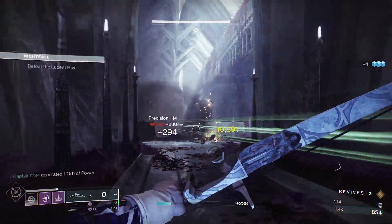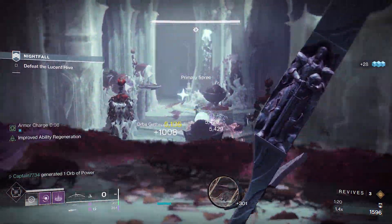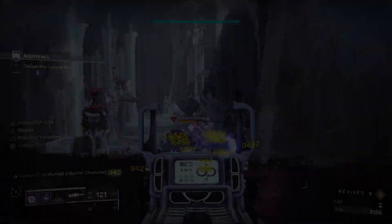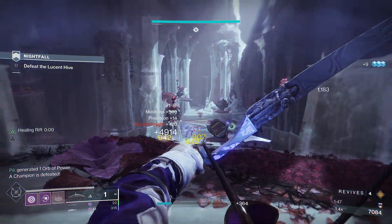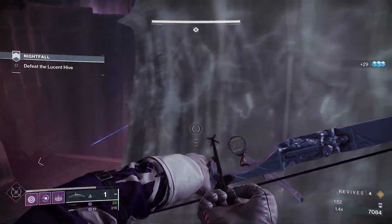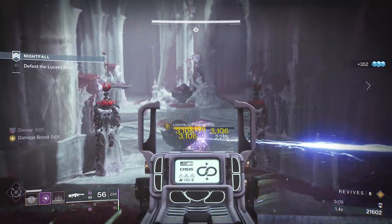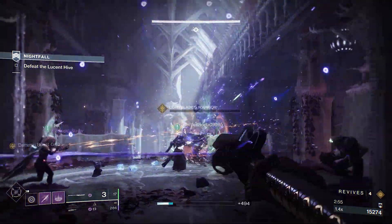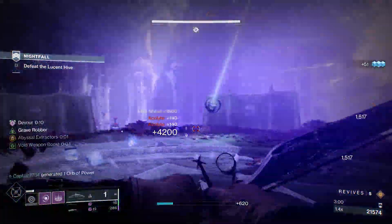Up next you have the first room, and if you don't do it correctly you can be facing multiple lightbearers at the same time. In the center will be two barriers and a lightbearer, along with a bunch of acolytes and two wizards. Kill the wizards first and then use the high ground to focus on the barriers in the middle of the room, but try not to kill too many acolytes — if too many die a lightbearer will spawn next to you. Kill the two barriers, which will either be in the middle or on the ledges, then focus on the lightbearer. Once done, kill some acolytes and get ready for a lightbearer to spawn on the top side. With it will also come a wave of thrall that will spawn in the middle, so focus on that and the lightbearer.